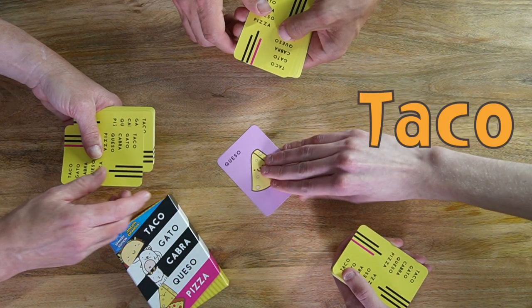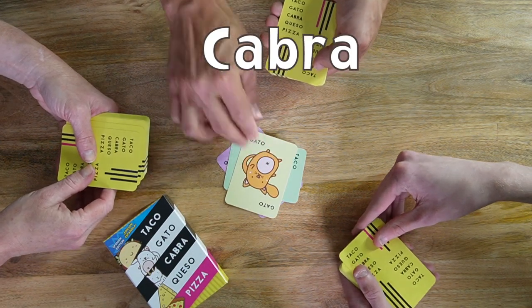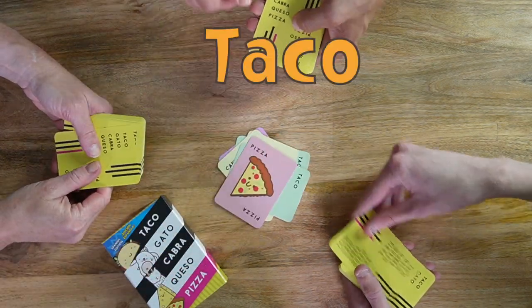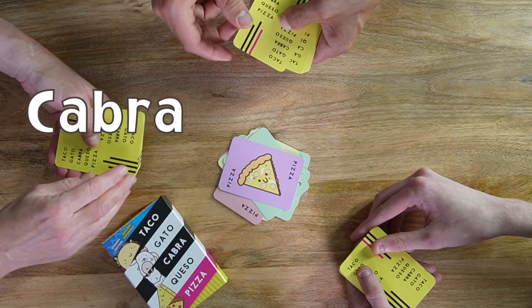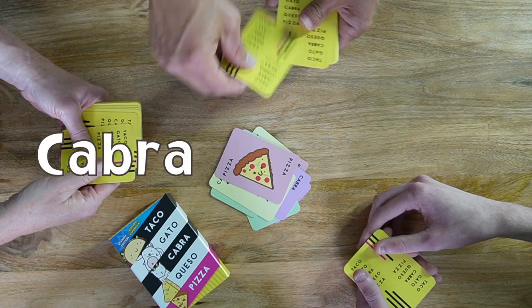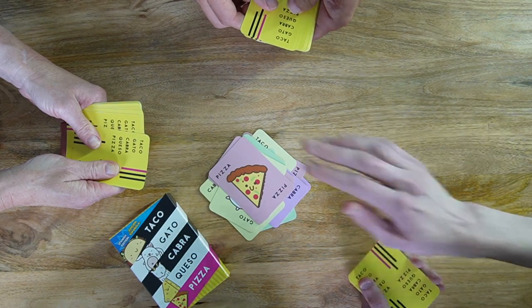Moving clockwise, the next person flips the card outward, placing it on the pile and says gato. Play continues around the table saying cabra, queso, pizza, taco, until the card played matches the word spoken by the player. For example, a player turns over a card with pizza while saying the word pizza.